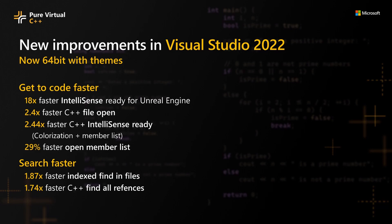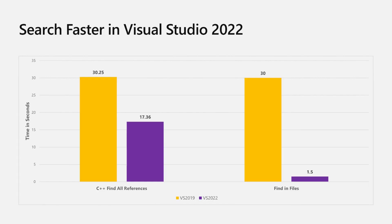For C++, we improved your find-all references experience by making several optimizations. Using the Unreal Engine 4 sample project, we measured a 1.74x speedup with C++ find-all references. In addition to getting to code and searching faster, we also made improvements to go to definition and added inline parameter hints. For more information, watch the VS productivity session.